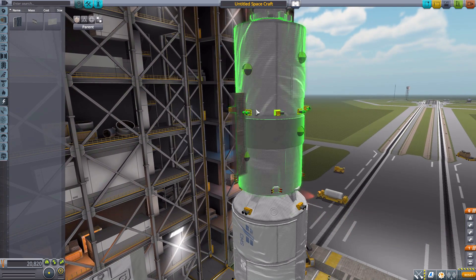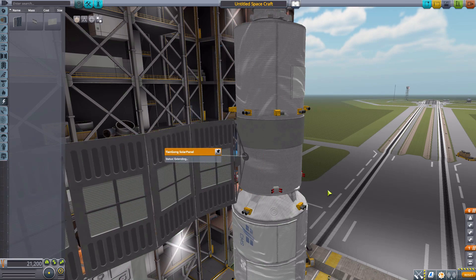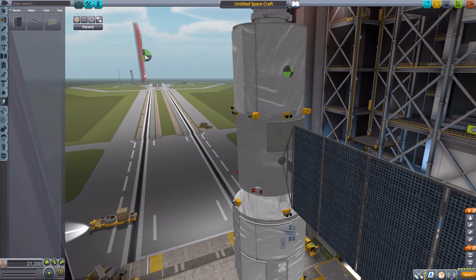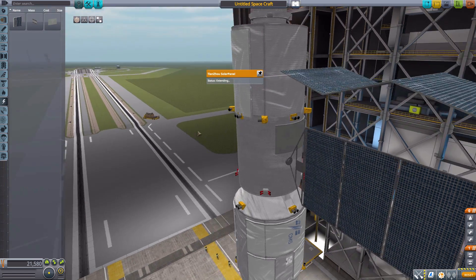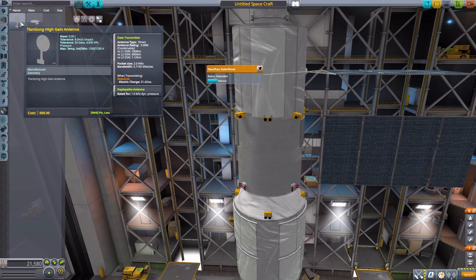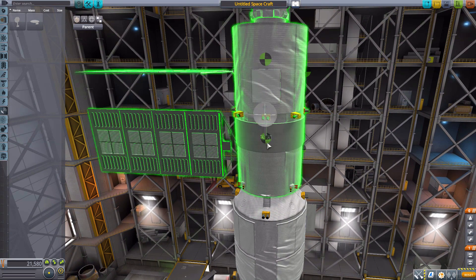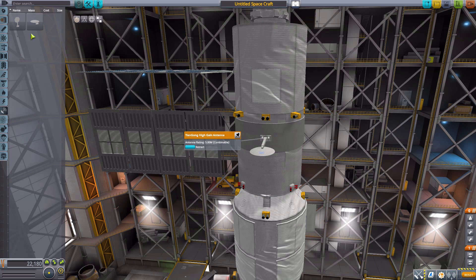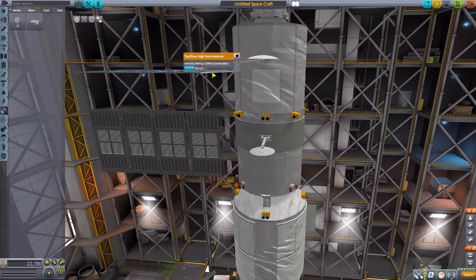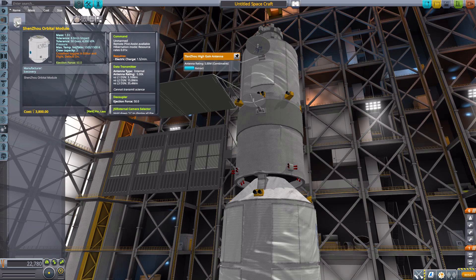In communications, we have two antennae: the Tiangong high-gain antenna attaches to its designated point and extends outward, and the Tianzhou high-gain antenna extends upward. In utility, we have the Shenzhou orbital module, which has a blue cone with a built-in camera viewable through the Raster Prop Monitor. It is an unmanned command pod but can hold two Kerbals, has a built-in data transmitter, decoupler, RCS, reaction wheel, SAS, crew report, 3000 electric charge, and 100 monopropellant.